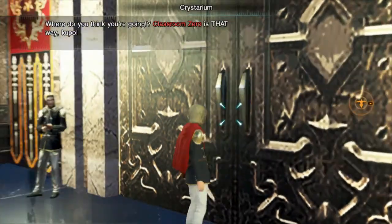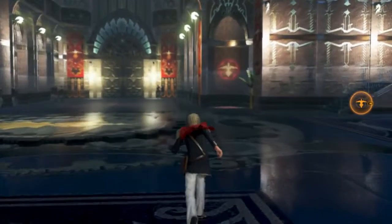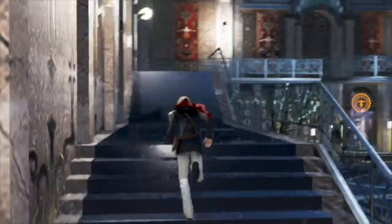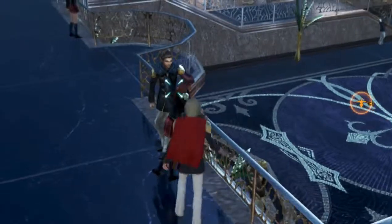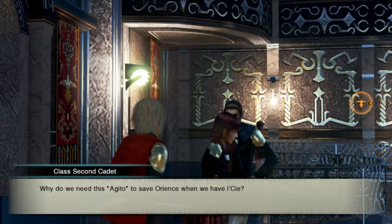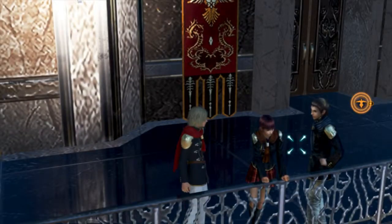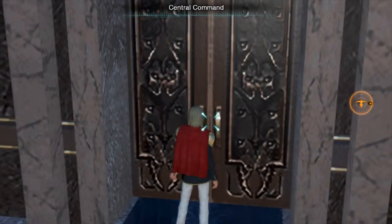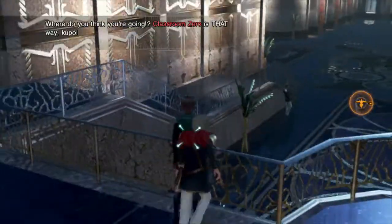Christareum. Okay. Class Zero is that way. They're not gonna let me go anywhere else, so I'm gonna go up these stairs and check out what's up here, and then we will go to our class. My character's movement isn't laggy anymore. Central command — not gonna let us go in there either. Alright, that's okay.